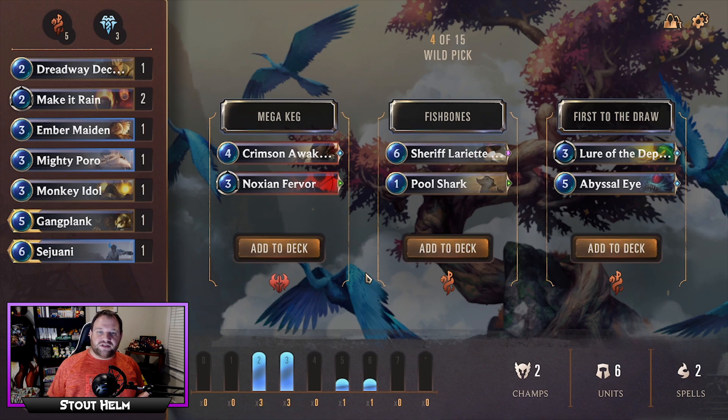So how do you know what's good to draft? You're going to be given a lot of different choices from the different factions in the game. Some of them will be singular to one faction and others will be combinations. You're going to be given champions, units, spells, and it can seem really overwhelming, especially for new players. But a lot of really smart people have put together great resources to guide you through this deck-building process, and I'm going to show you one of those right now.